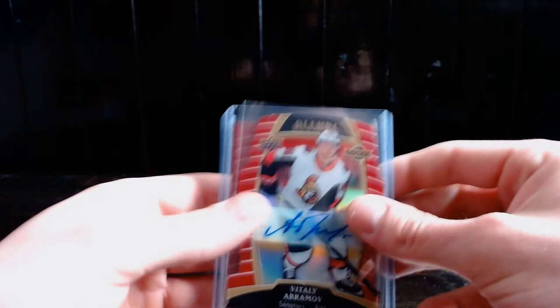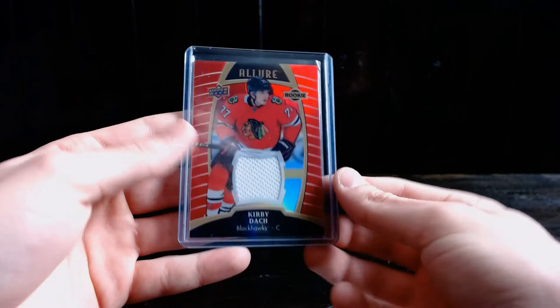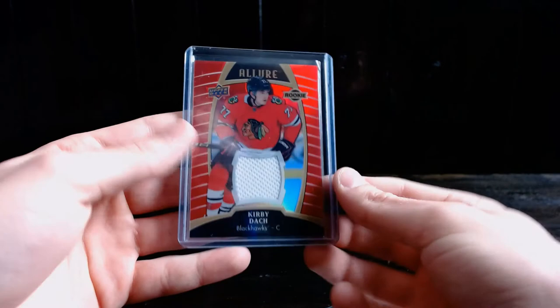The two pulls of the box — but let's be real, that Kale Makar is my pull of the box for sure. We got an auto of Vitaly Abramov and a jersey of Kirby Dach — don't get me wrong, that's a very nasty card — but Kale Makar, guys, let's go! If you enjoyed this video, leave a like, comment below what you think the pull of the box was, and subscribe for more.